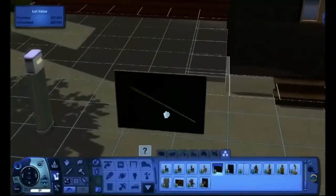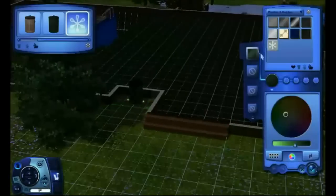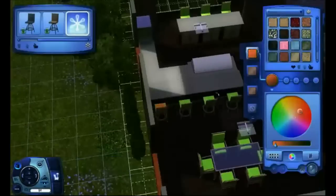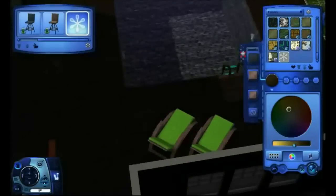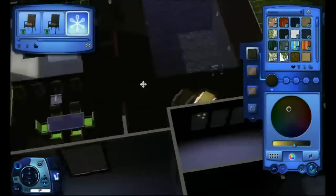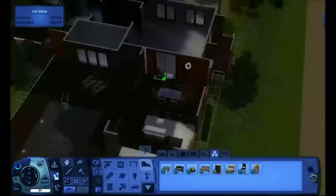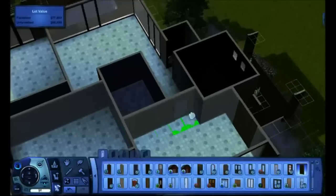I'm just changing the letterbox — the mailbox, yeah. I thought that was cool, and you even changed the colour of the bin outside. The default colour didn't really go with it, so I just changed it to blue. That's one thing I never changed when I built houses — the bin. I should do it, because it's got such a boring colour.